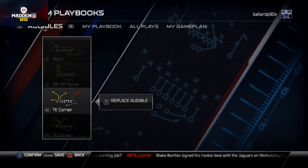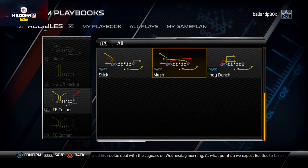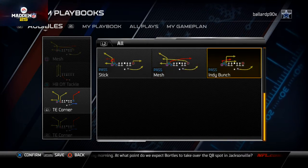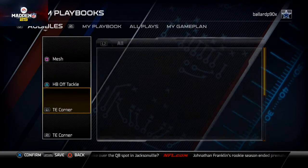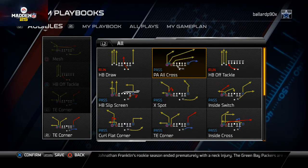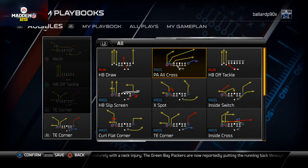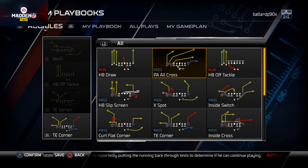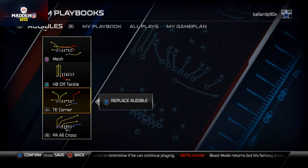I really like to set the Mesh as one of my audibles because you get that corner out going to the left side, but you also get that out of the Tight End Corner. Because of that, I'm going to put the Indie Bunch in there instead. The next play I want to put in is the PA All Cross - it's just another variant I can run from this formation. The Tight End Corner can go to the right or left, the Indie Bunch goes right, and PA All Cross also goes right.